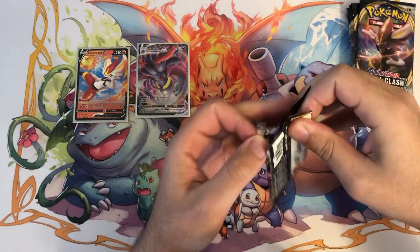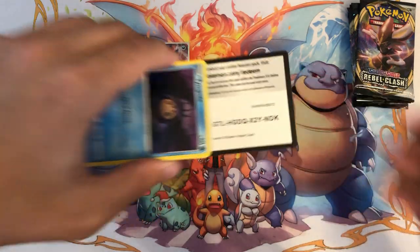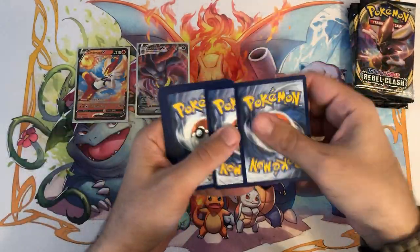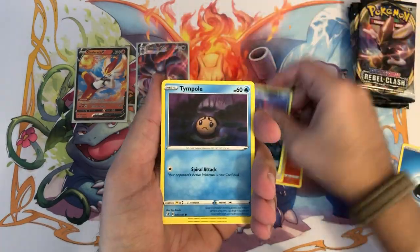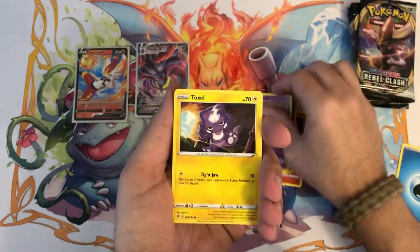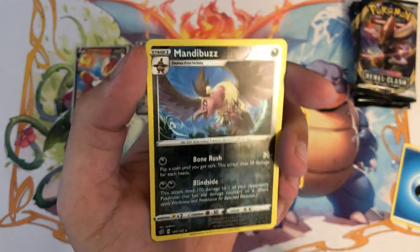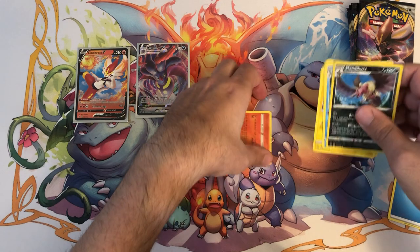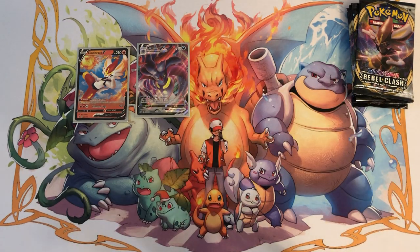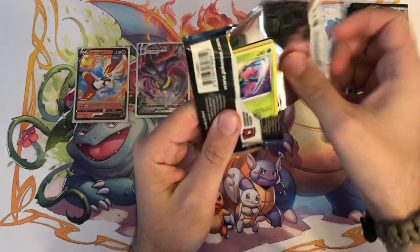Not sure if I need the Malamar V Max or not, but we'll see in a couple minutes. Going ahead and sliding that code off — best of luck to whoever gets it. Like I always say, if you end up claiming a code, leave some for everybody else, share the wealth. Hopefully you guys are getting them and it's not just some bot stealing codes. Mandibuzz as the reverse and a Galarian Mr. Rime.